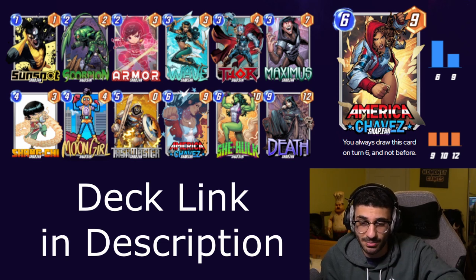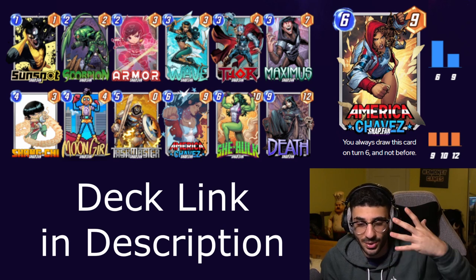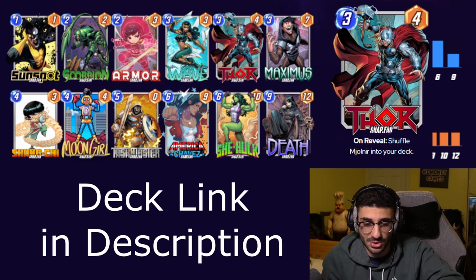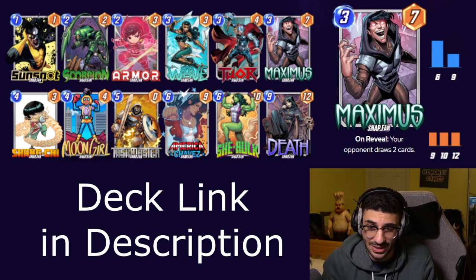We want to draw Death and She-Hulk for when the location pops up. We have Thor in the deck because your deck gets depleted and then you are guaranteed to draw Mjolnir on your next draw, so it's pretty sweet. We have Maximus because there's no downside after the decks are depleted — your opponent can't draw any cards — that's also pretty sweet.